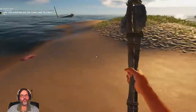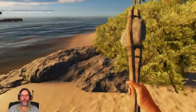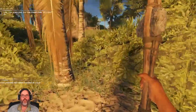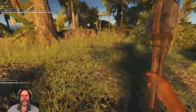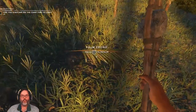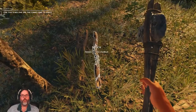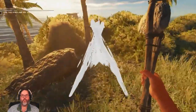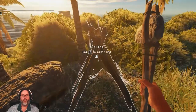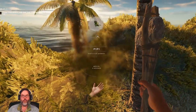Let's make the rounds and see if we can find some more fibrous leaves. There's one — that'll make me a lashing. Awesome. Three sticks and four palm fronds: one, two, three, four. Three sticks and we can build a shelter. I'm going to build that right there. You have to have a shelter in order to save.